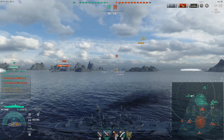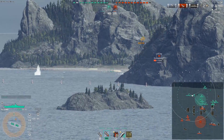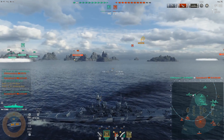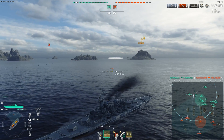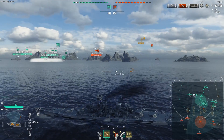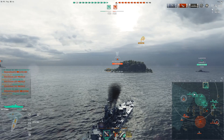About 10% better penetration at long ranges, but Montana actually has better range — 23.7km versus Ohio's 21.7km. It's not a huge deal, but worth noting. Ohio gets a reload of 27.5 seconds whereas Montana has 30, which helps alleviate the issues of having fewer guns. The turret traverse is basically Kremlin-level super fast — 30 seconds per 360 degrees — which is much faster than Montana's 45 seconds.